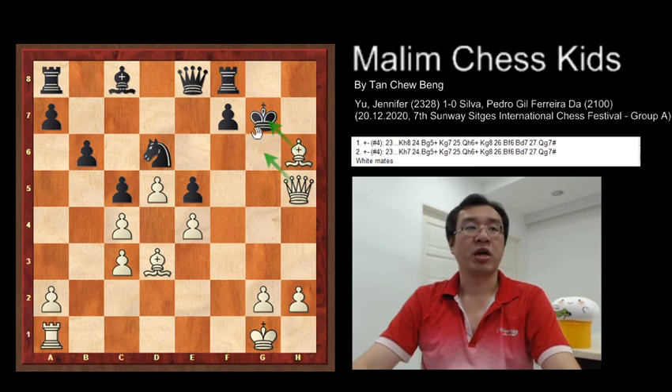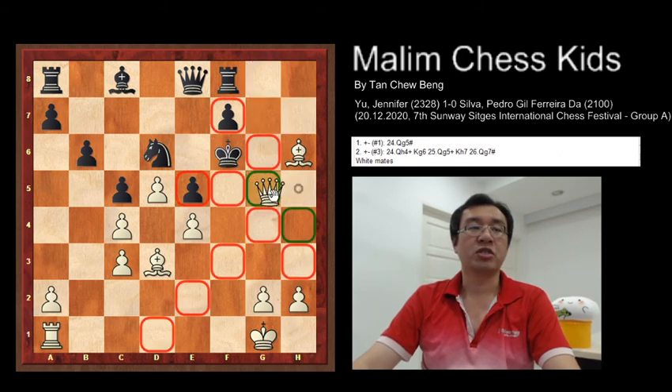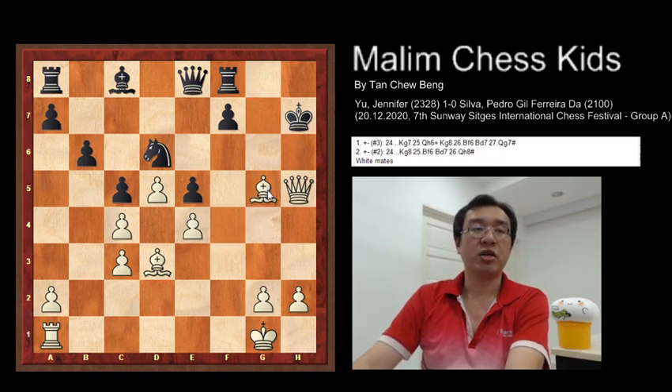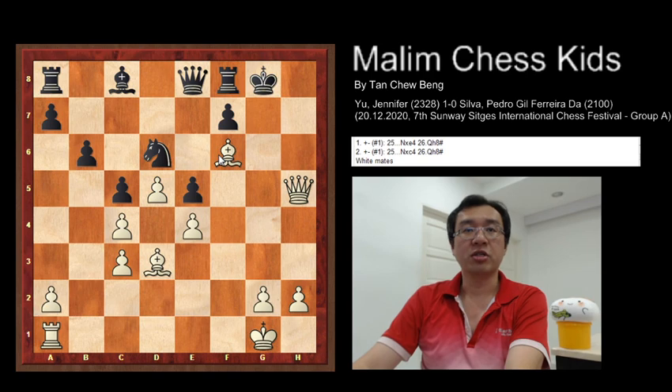Now you have bishop captures at h6, continuing to check the king, and the queen is controlling the square. If the king moves to f6, then you have a very beautiful checkmate with just queen to g5 and checkmate. In the actual game, after the bishop check, the king moves to h7. Here you have bishop to g5 open check. Now the king moves to g8, and bishop to f6. After this position at move 25, black resigned the game.